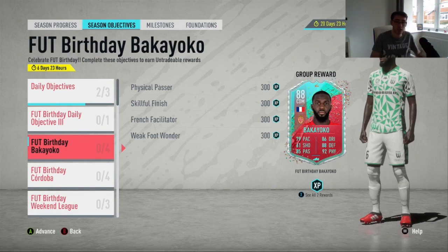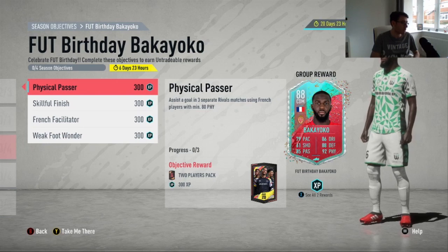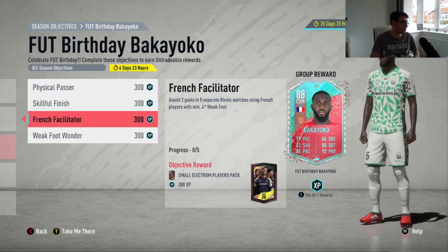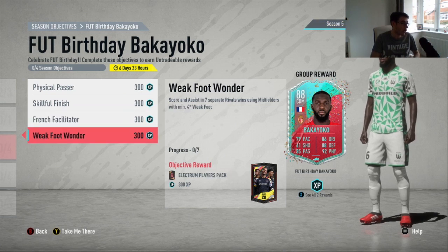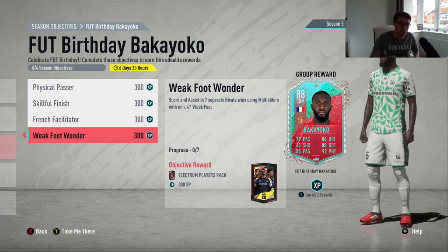I want to quickly check the featured objectives — and there's Bakayoko. Get Saar's SBC and then grind strongly into Bakayoko — that card is superb. Assist a goal in three rival matches using French players with minimum 80 physical — that's easy. Score a finesse goal in two separate rival matches using a Ligue 1 player with minimum 4-star skills — that's simple enough. Assist two goals in five separate rivals using French players with minimum 4-star weak foot. Score and assist in seven separate rival matches using midfielders with minimum 4-star weak foot. That card is easy to grind for — it'll just take a little bit of time, but with everyone in isolation right now, there are no excuses. Everyone should be able to grind towards this card and I encourage everyone to go for him. Get Saar and go get that Bakayoko — there's a great partnership right there. Great CDM, great centre-back. Happy days. That just makes it even more worthwhile to do that Marling Saar SBC.